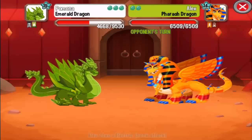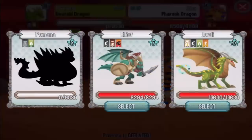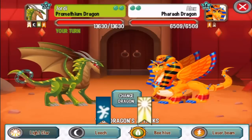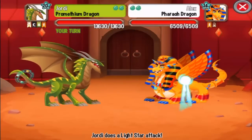Second, the Pharaoh Dragon. This is an electric dragon, so we can critical hit it with Sea and Light attacks. Let's use the Promethean because I have the Light Star attack. Check it out — critical hit.